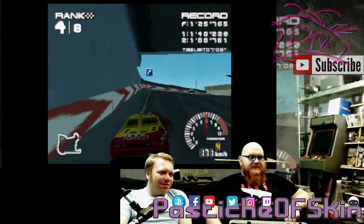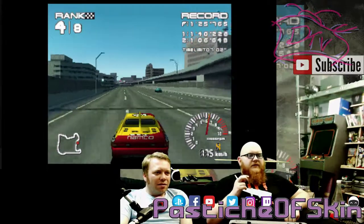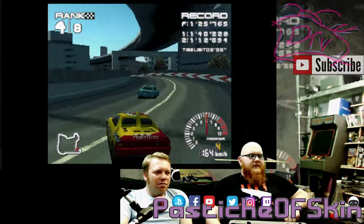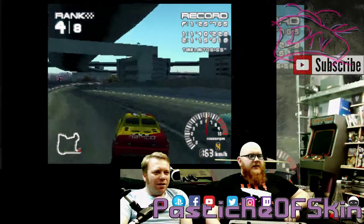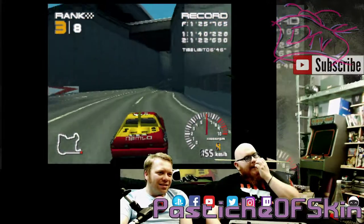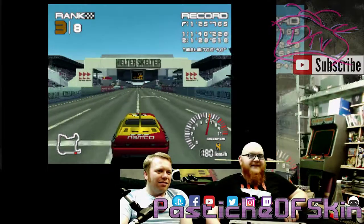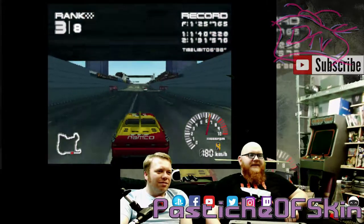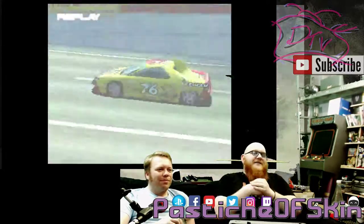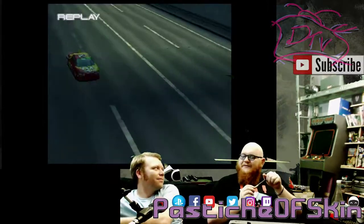Nice recovery — might be able to get the podium. There's a couple of awkward corners left, but then it's a straightaway. Keep going — yeah, you might just take second if you get a bit of boost. And that's two laps done — finishing third! That's not too bad as a score to start with. So yeah, that was Helter Skelter in Yokohama, the first track of Ridge Racer Type 4.